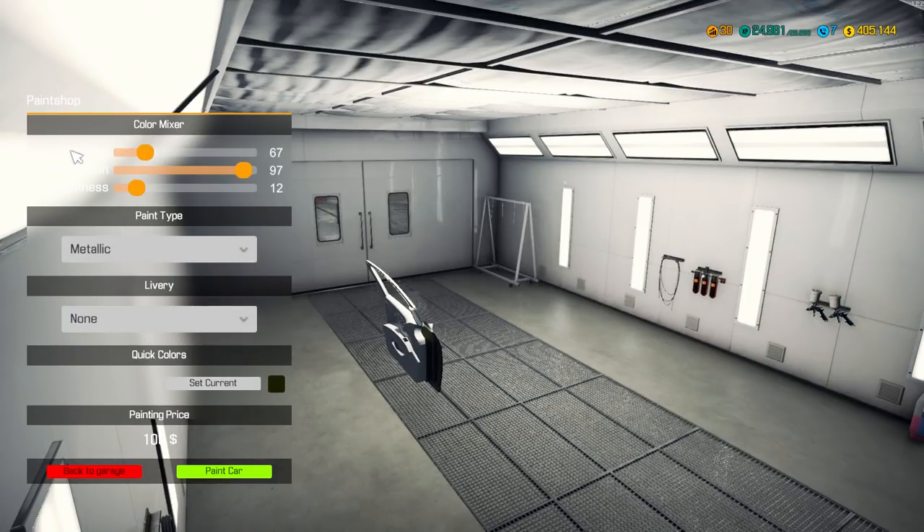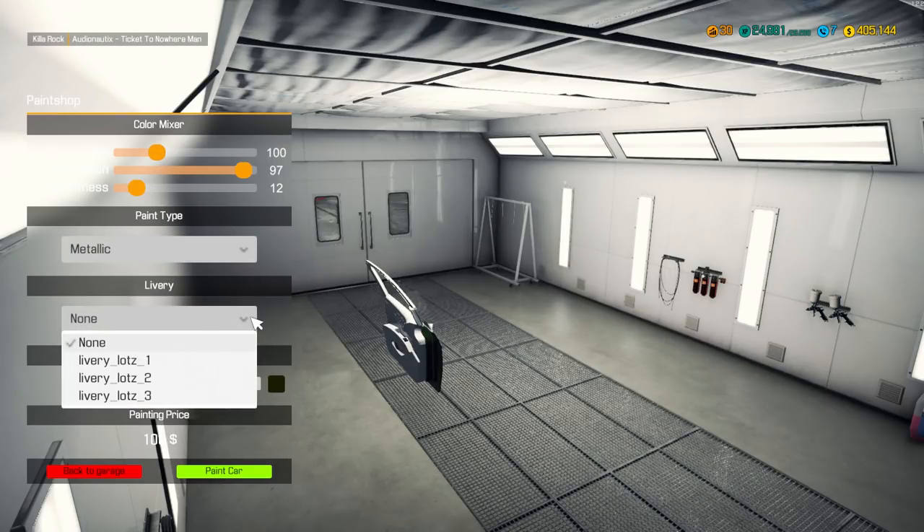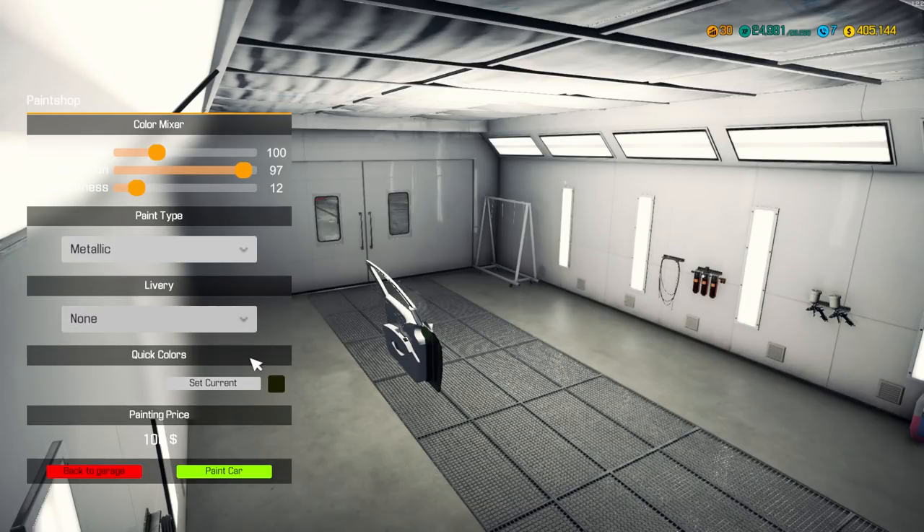The paint mixer is up here, and there's a light right behind it, so it's so bright I can't even see the coloring on here. Let's do paint type metallic. We're not going to use any library on this right now. Quick colors, set current, why not? Paint car. It looks like it just painted it on its own, I think. I can't see the part, I can't move the camera around — that kind of stinks.